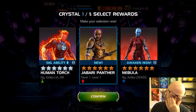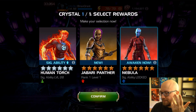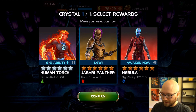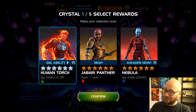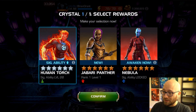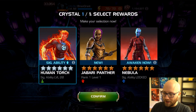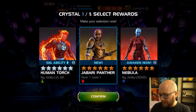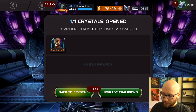Is there any world in which I take the awakening on Nebula if she gets a buff? Probably not. Is there any world I take Human Torch? He could be pretty important to rank four early on, even though his awakened ability is not important for competitive play, but I don't have enough signatures to get him anywhere near his 200. So no - it's just Jabari Panther. Jabari Panther, welcome to the team.